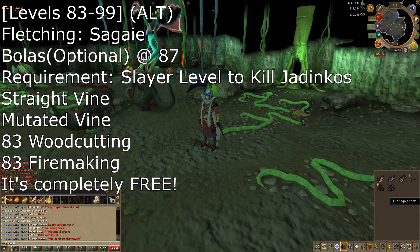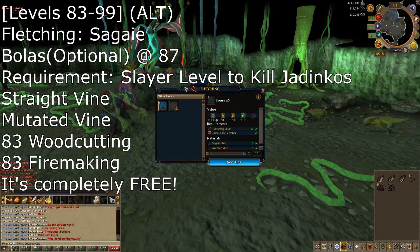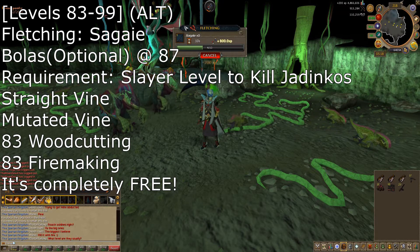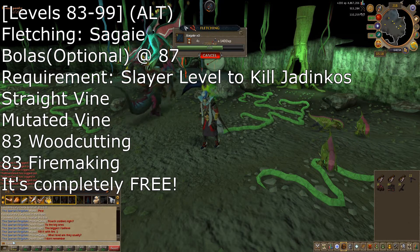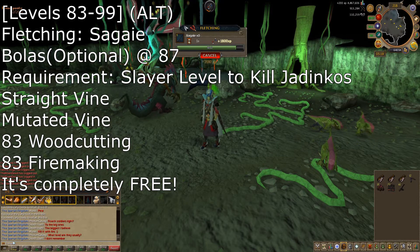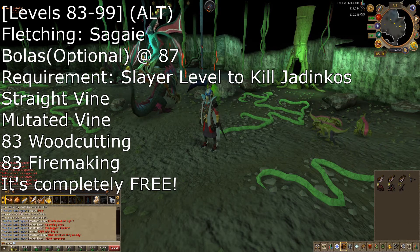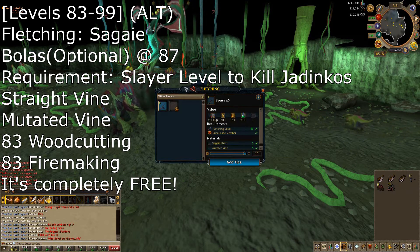I decided to put in a little pick for myself here. From 83-99 you can do these things called cigaris — I don't really know how to pronounce them. But you can do these. I'd recommend just grinding out Jadinko males for a couple of hours getting a good amount of mutated vines. Then you will combine those with the straight roots that you will burn on the fire pits in the Jadinko lair, and this will get you a very nice experience.